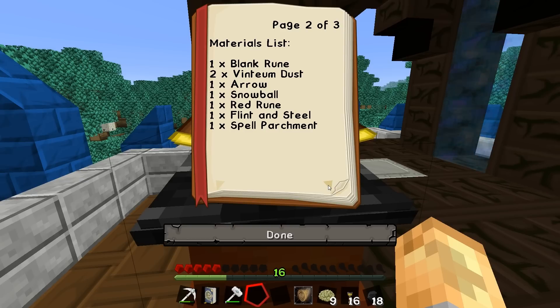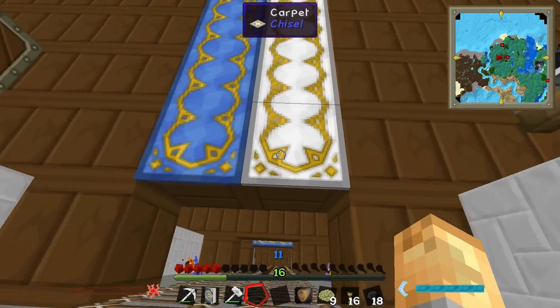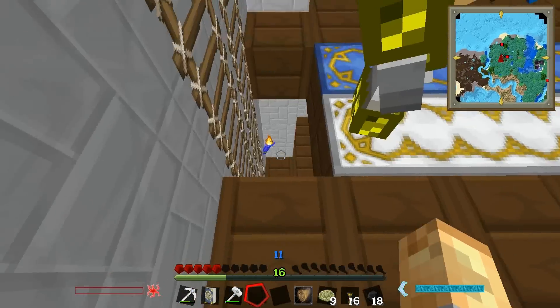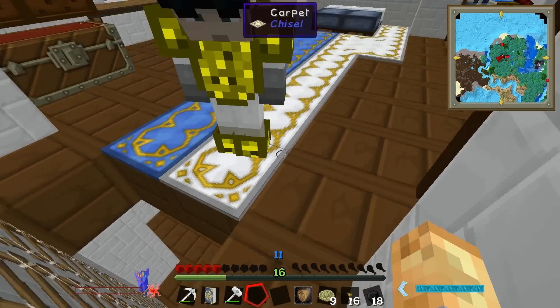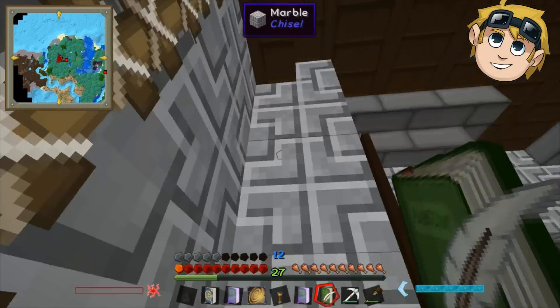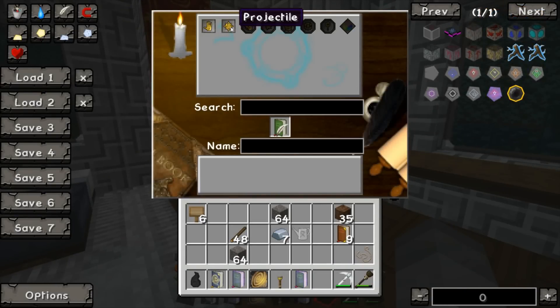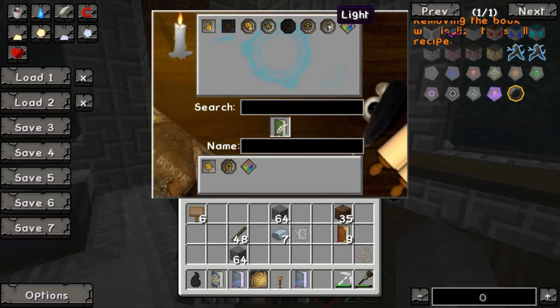Meanwhile I'll gather blank runes and red runes. How do I make a red rune? Can you give me another book? I need book and quill — I need ink and a feather. There should be some downstairs in the chest. I'm making a fireball; I'll make a magic missile. I want to see what the color effect does on a magic missile — I reckon it could be quite cool.